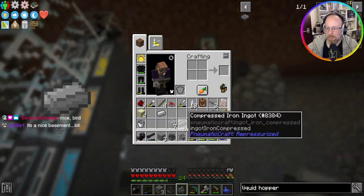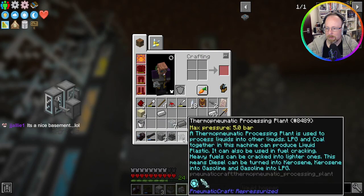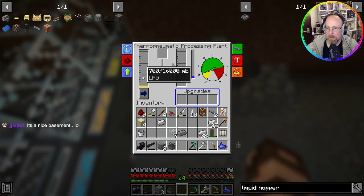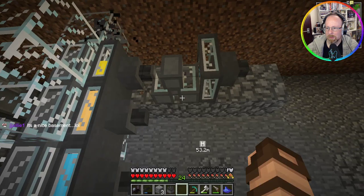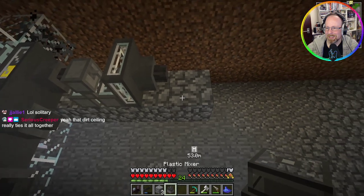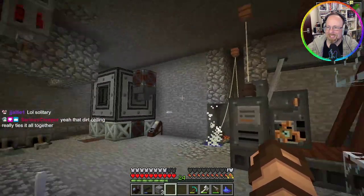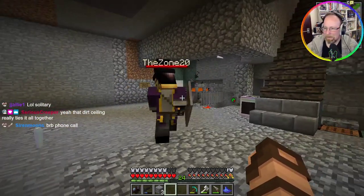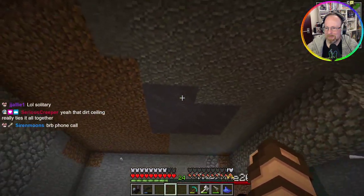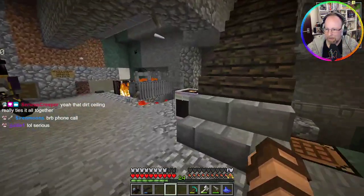All right Zone — I'm going to place down the thermo pneumatic processing plant. It's a nice basement. I mean, it's nice as long as you don't care about decor. The dirt ceiling really ties it all together. It's cobble, andesite, purplish slate, ugly slate — it's all over the place.